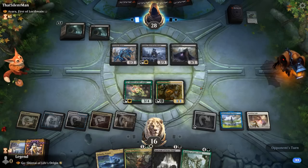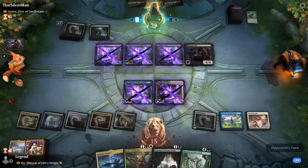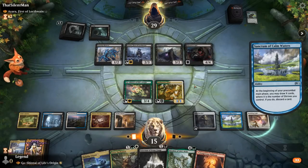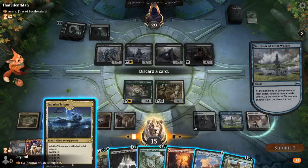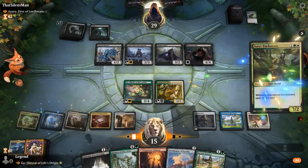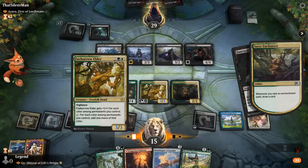At 6 mana the opponent plays Massacre Girl, which won't kill anything unless they sacrifice something to Ayara. Interestingly, the opponent did not use Ayara — that plus Massacre Girl could have wiped the board. We can now play Satyr Enchanter alongside Stone Fangs. We draw and start gaining life with Cleansing Fire. We'll play Knight's Reach to start emptying the hand.